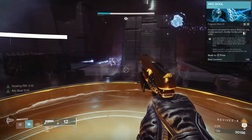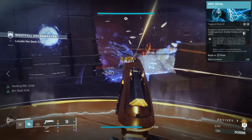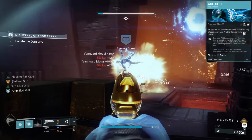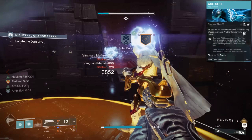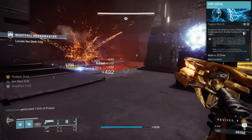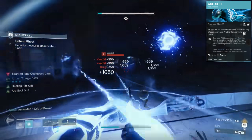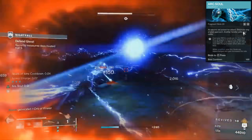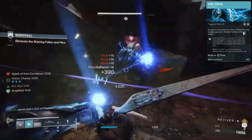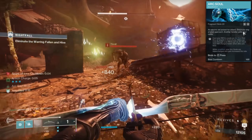Electrostatic Mind also generates an Ionic Trace when we defeat enemies with Arc abilities — and yes, that includes Arc Souls, so the synergy is quite obvious. You might think you're never going to kill anything with Arc Souls in a GM, but that couldn't be further from the truth. Nightfalls are littered with trash mobs like Thrall, Shanks, and Warbeast to overwhelm you, which is where Arc Souls provide a ton of value. Each time you kill one of them, it passively generates Ionic Traces and feeds you even more ability energy.